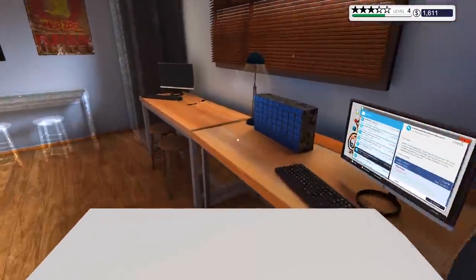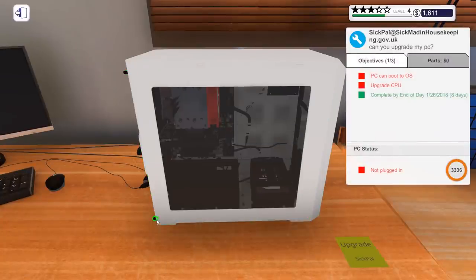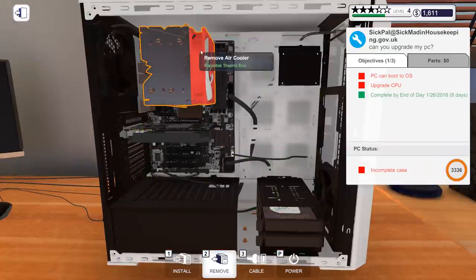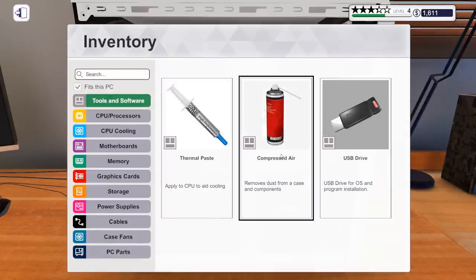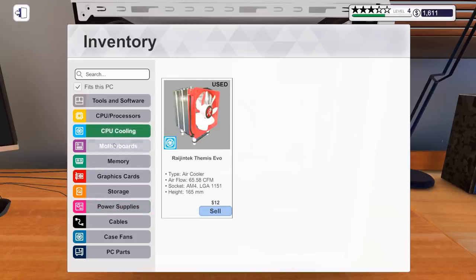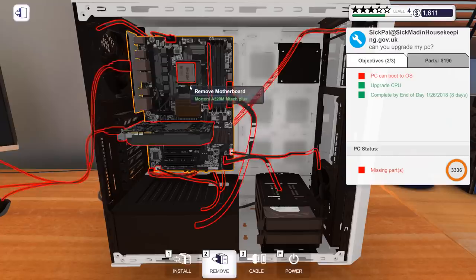Upgrade CPU job — take this off, get the cable removed, work our way in there. You can see that is the Ryzen 5 quad core 1400. Going to CPU processors — it's that one there, we'll install that. That should be a nice little upgrade for them. Install, put a little dab of thermal paste on there, install the cooling, it snaps into position which is sensible. That connects up — nothing else, that's fine.